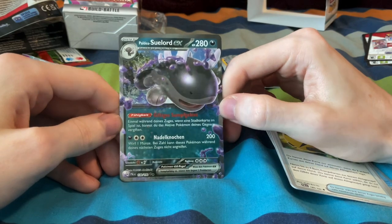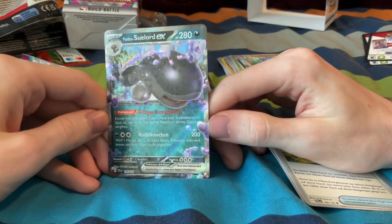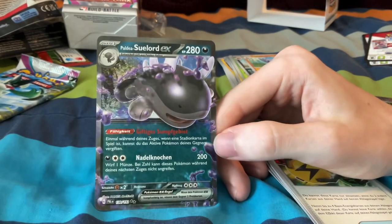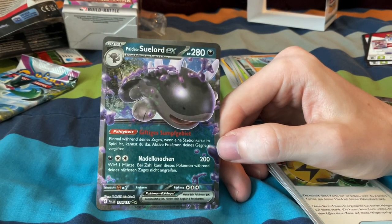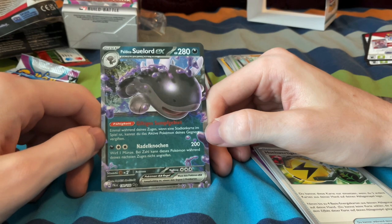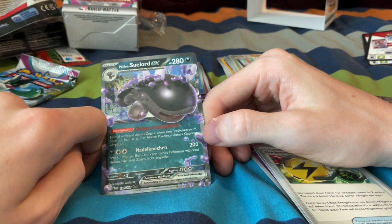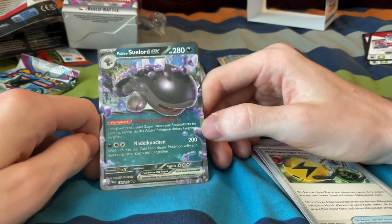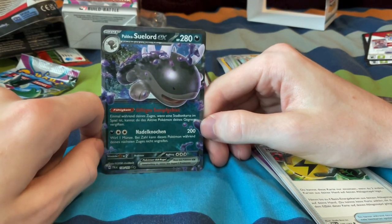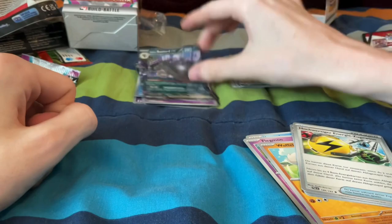Oh my goodness — Paldea Zwaylord EX. That's kind of a baller name. Sick EX card. I'm just glad I got something. I like the holo pattern — kind of dope. One thing I did notice: I'm recording this on an iPad, but the video is kind of grainy unless you have super bright light. However, I kind of changed rooms with my brother, so I am now on a different part of the building and no direct sun can get in my room until like 6 p.m. — kind of unfortunate. But that's a sick pull.